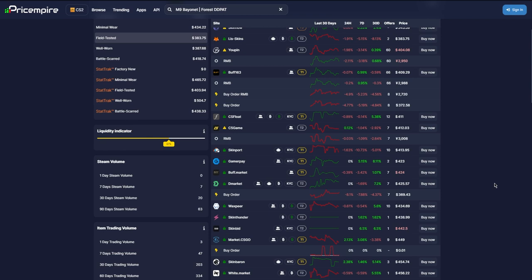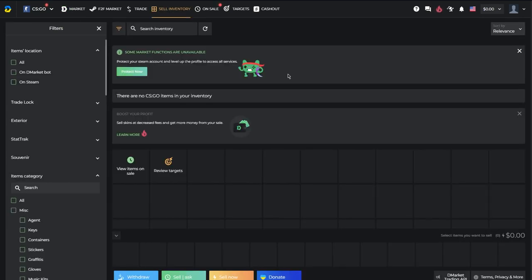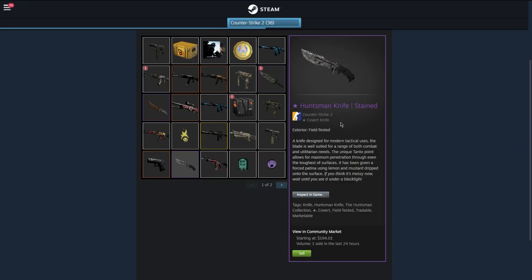I personally like CSFloat the most, but I'll show you DMarket as well so you understand how easy it is. On DMarket, it's basically the same thing with a different UI — this is the market for skins, and you click sell inventory to list your items the same way as on CSFloat. Unfortunately, this website is currently down because CS2 just came out and they're having some issues, but hopefully by the time this video is out it'll be fixed. You can use any of these sites to sell your skins and withdraw money directly to your PayPal.